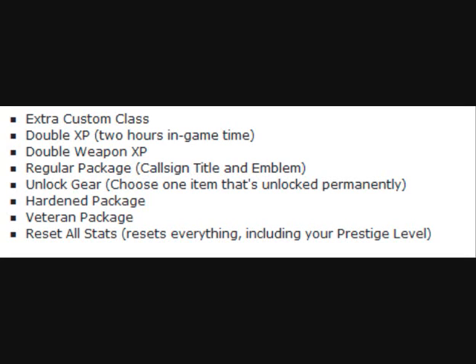Now into the Prestige Shop — I think this looks pretty awesome. I've used it and spent all my tokens, which is a bit silly. For every token you spend, you get one of the following things: an Extra Custom Class — you can have up to 5 max, so you can have 10 classes. Double XP for 2 hours of in-game time — not much — but if you put 2 tokens on at the same time, you get Quad XP. And you have Double Weapon XP, because Weapon XP gets you gold guns, different camos, and more attachments. A Regular Package gives you a title and emblem. Unlock Gear permanently unlocks one item, like maybe a high-level weapon such as a level 80 RPG. A Hardened Package and Veteran Package are both titles and emblems. And Reset All Stats resets everything including your Prestige level — but you cannot use that unless you're 10th Prestige.